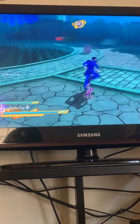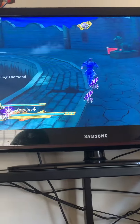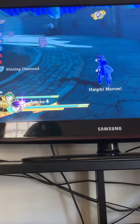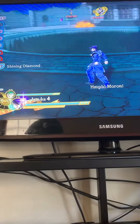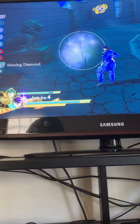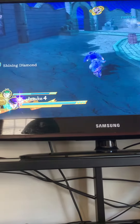Hey, how's everyone doing? I'm gonna be giving tips for people who just started. To attack, you press square. If you want to do a more powerful attack, press triangle.